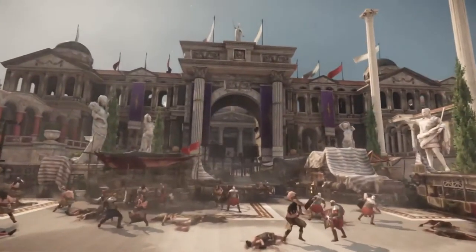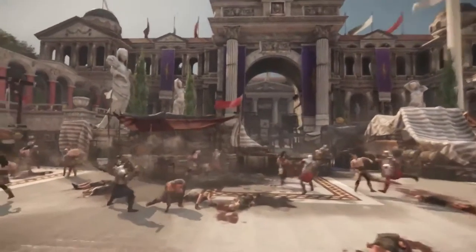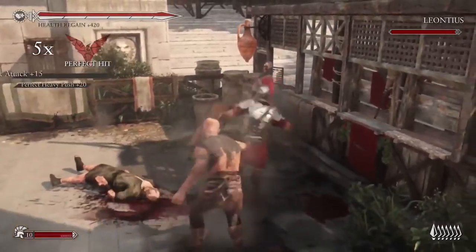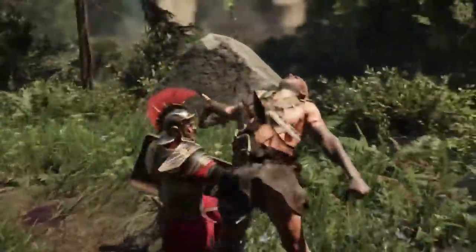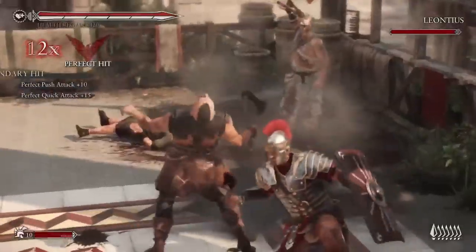When we designed the combat system for Rise, we included three major elements: Emotion, Mastery, and Flow. Flow is a fluid series of well-timed attacks and defensive movements like these. By maintaining Flow, Marius earns XP and unlocks the Skill and Execution Trees.